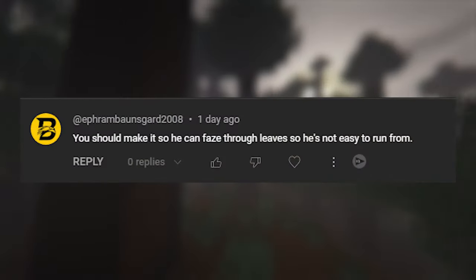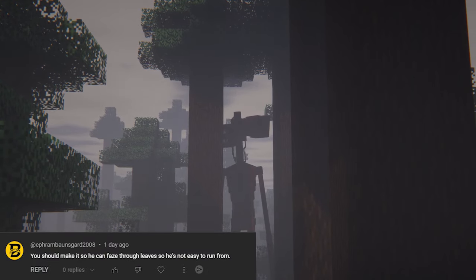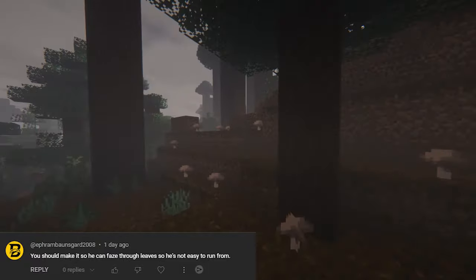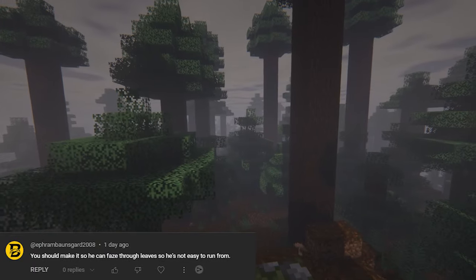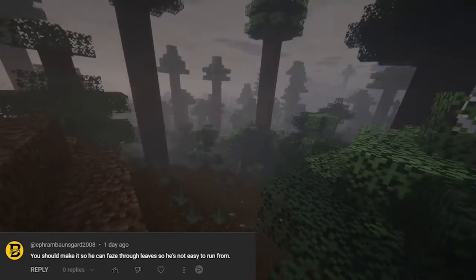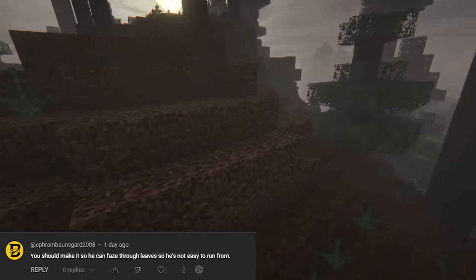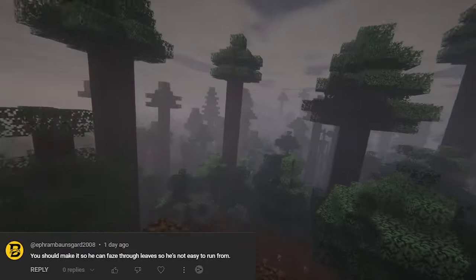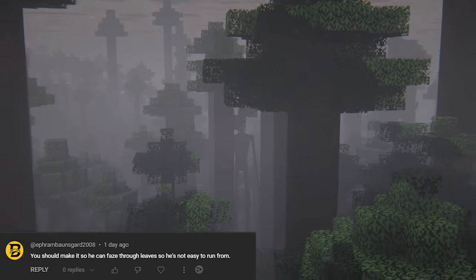Someone suggested we make it so he can phase through leaves so he's not easy to run from. This is exactly what we're gonna do — I told the devs immediately when we started making the mod that he should definitely be able to break the leaves of trees, because he'd get stuck everywhere otherwise. He's gonna be able to destroy leaves that are in his way, but that's the only thing he's gonna be able to destroy — he's not gonna break your house.